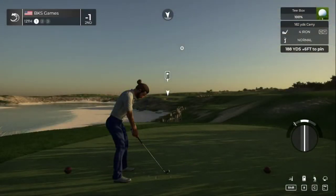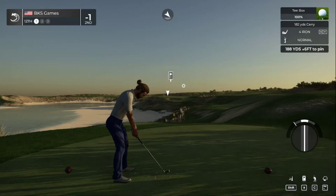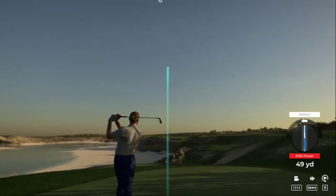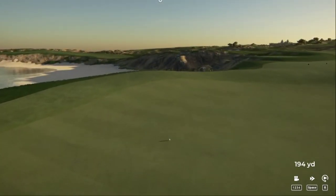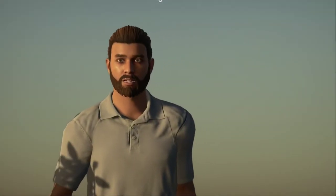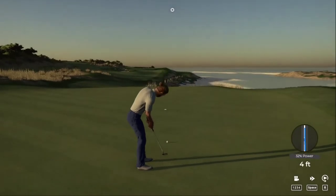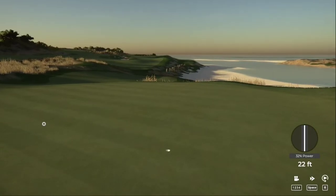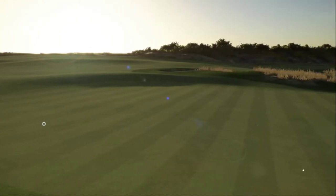Teeing off on a par three. 188 yards into the wind, slightly uphill — in between clubs, going to do the de-loft and backspin shot with the four iron. Pure swing to try to get some distance. Approach shot worked out just fine — setting up for birdie. One foot down, just going to tap it. Looking very nice — in there! Two under par after that one.